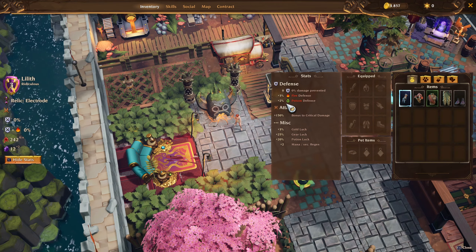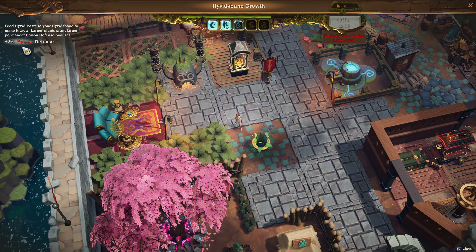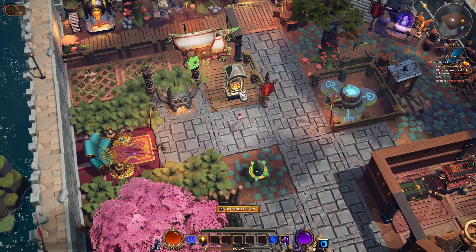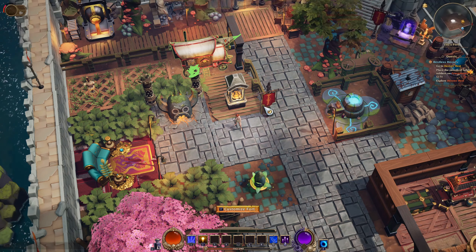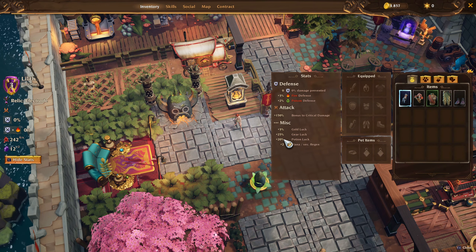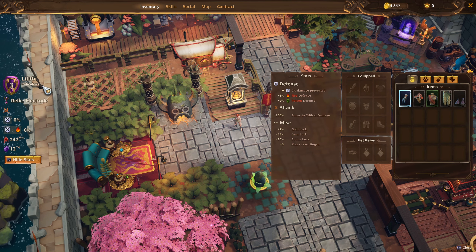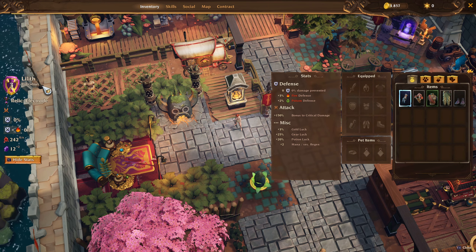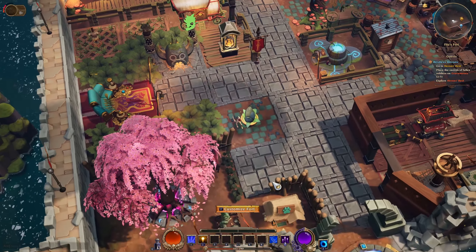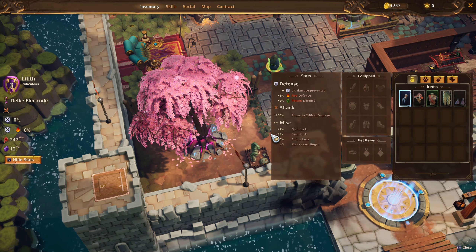Plus two percent Poison Defense because my Hyavidsbane is only level two, and Gold Lock is plus three percent because that structure is only level three. The reason my Gear Lock is at 25 percent is because I'm playing on the hardest difficulty — Ridiculous — which gives you plus 20 percent Gear Lock. So plus 20 percent from difficulty plus five percent from the Ancient Tree equals 25 percent total.